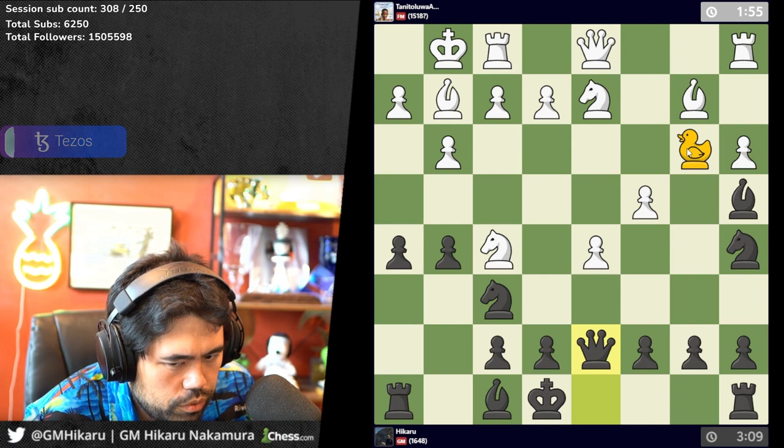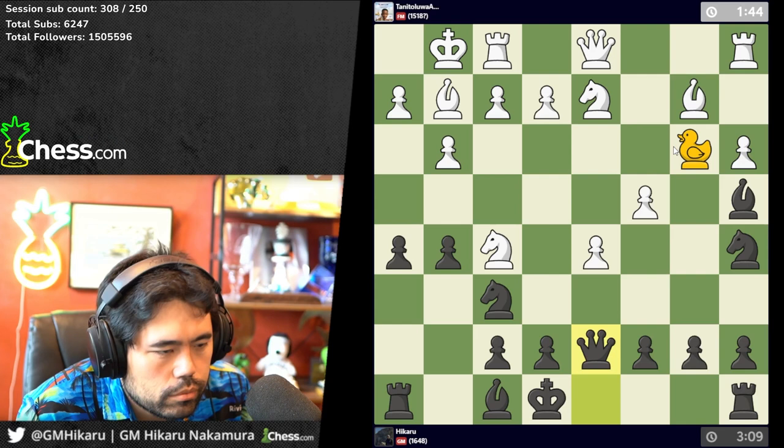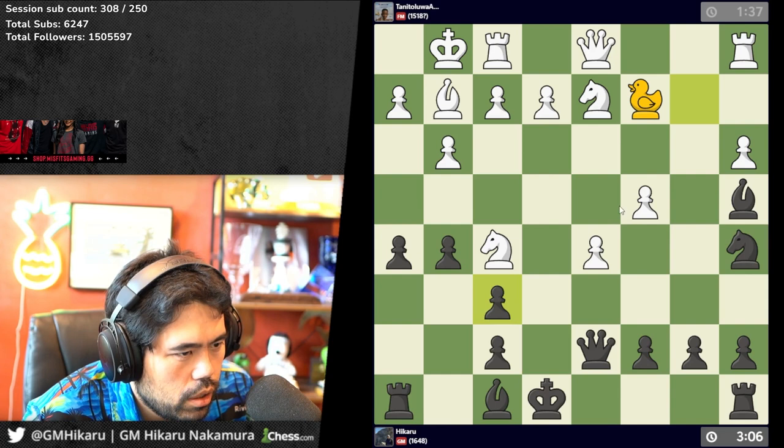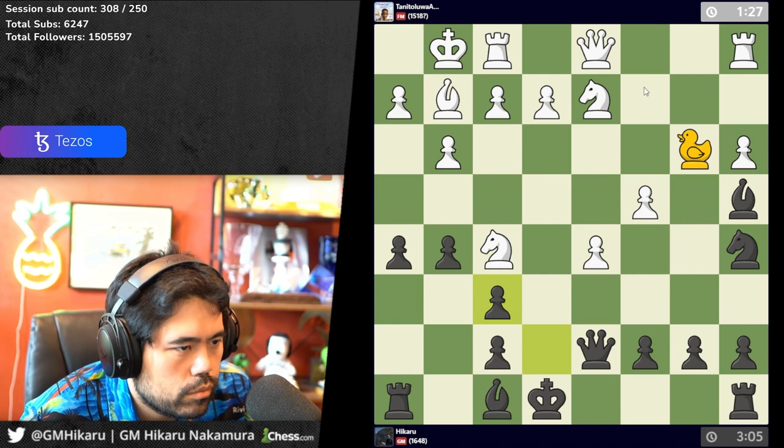Very tough — knights are stronger than bishops, oh absolutely 100%. What would happen if you both had your own duck — would you just stalemate? I assume there's no peace on the board. Let's go like this — you have to move the knight and put the duck back on c2 every move, I think. Knights are better because knights can't be blocked obviously.